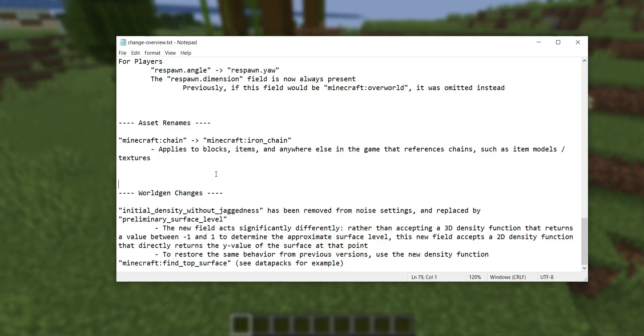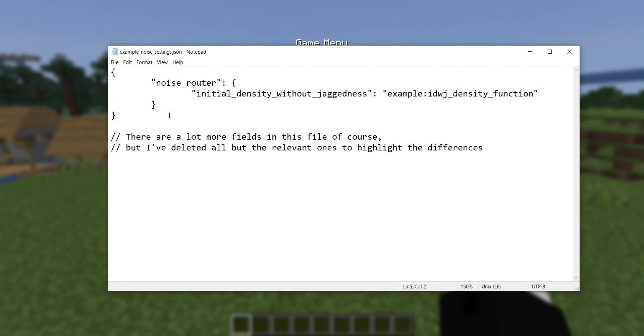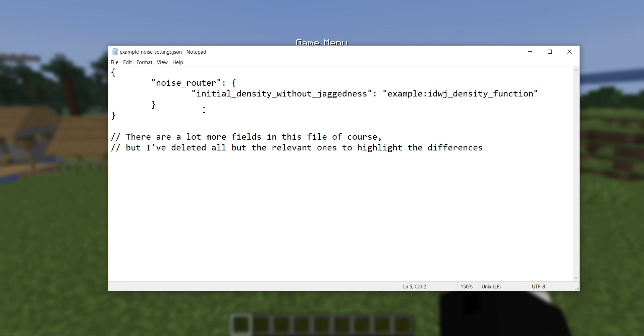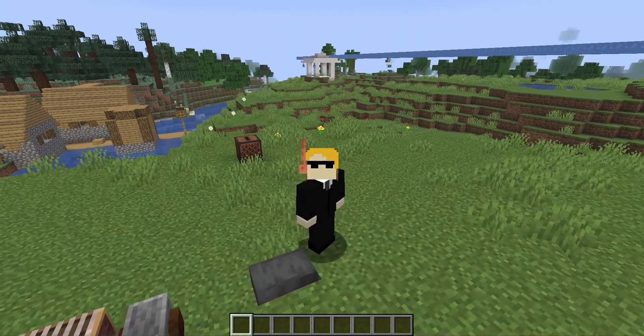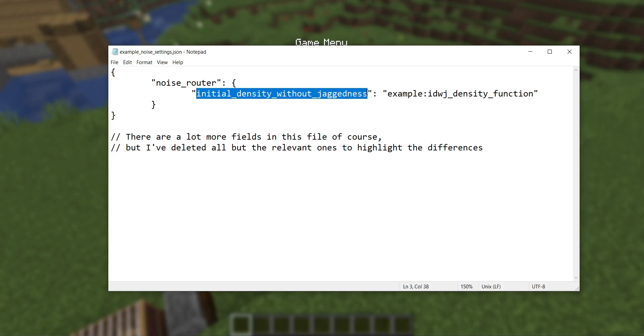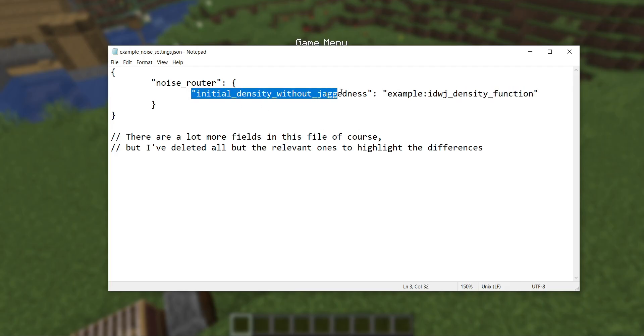Last but not least, there's a change to world gen noise settings. Inside your noise settings file, somewhere within the noise_router field, there was previously a field called initial_density_without_jaggedness, which accepted a density function. The change is that this field is gone — it no longer exists. It's been replaced by a field called preliminary_surface_level.